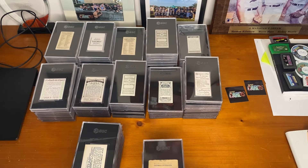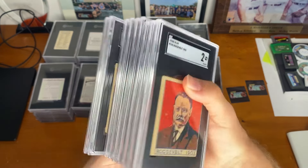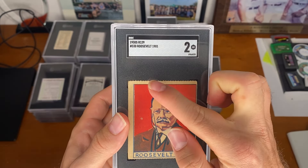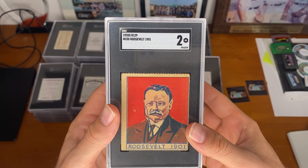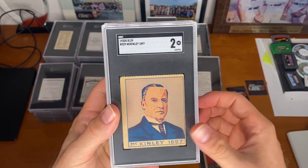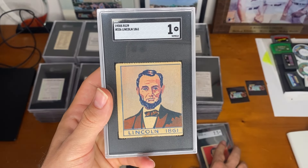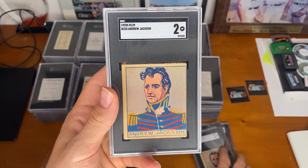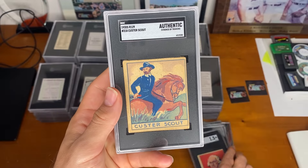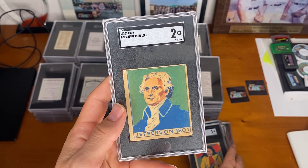On the right here we have some president cards, and on the left some more black border cards. These last two lots — let's get into it. These cards were definitely perforated, as you can see up top. These are all from the R129 set, starting off with Roosevelt, McKinley, Grant, Lincoln, Andrew Jackson, George Washington, Custer Scout, Geronimo, and Thomas Jefferson.